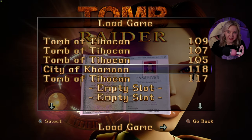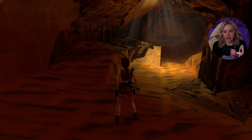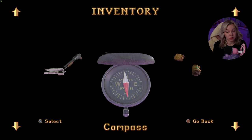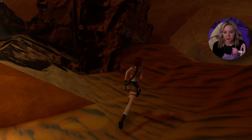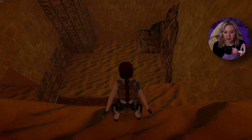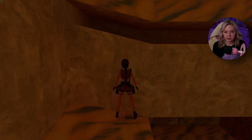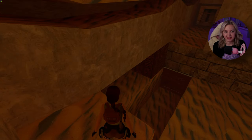Hello everybody, welcome back to Tomb Raider 1 Remastered! Today we are up to the first of the Egypt levels, which is City of Camun. Things are gonna start getting a little tougher now, I think, especially with the scary scary mummies. As always we'll see what the situation is — we've got 24 pickups and three secrets, so hopefully fingers crossed we can get them all.